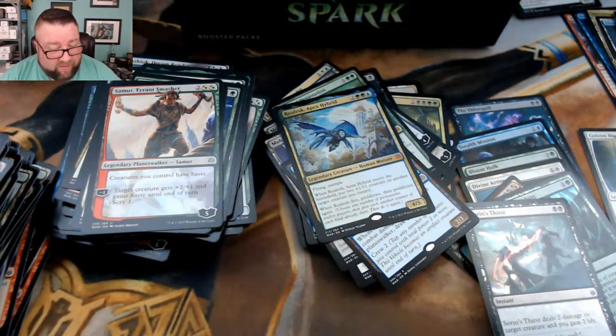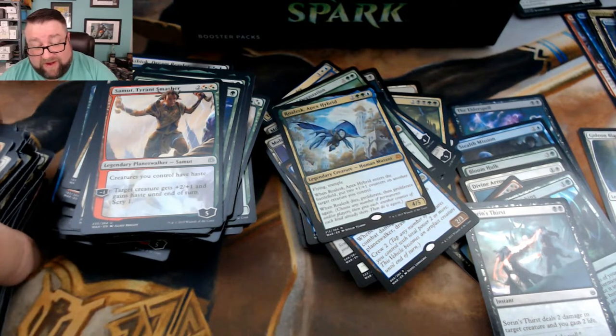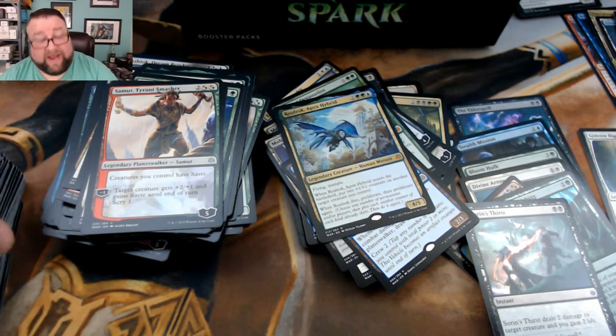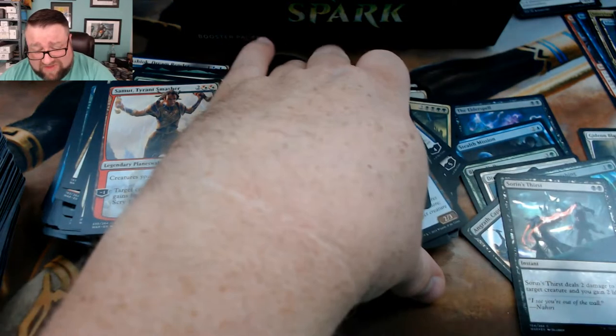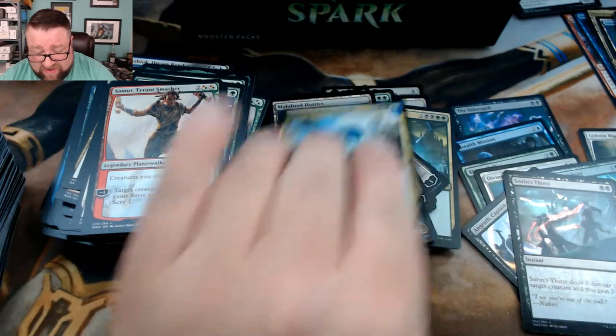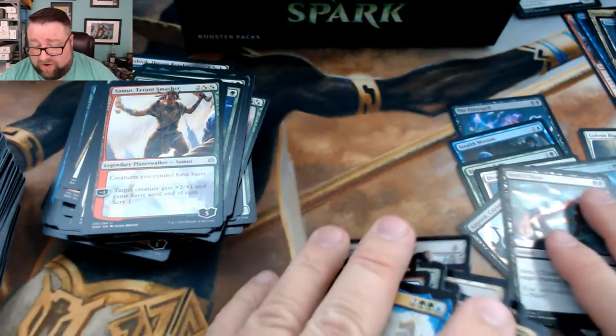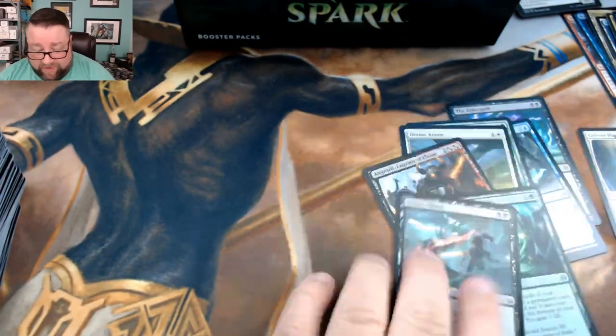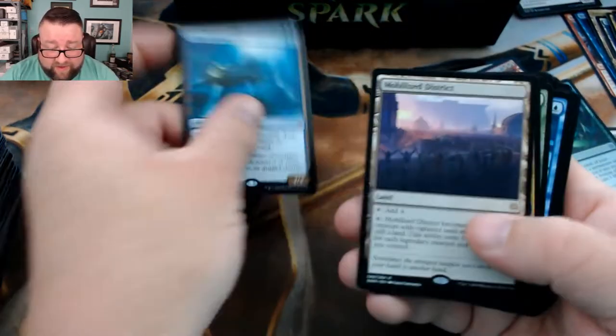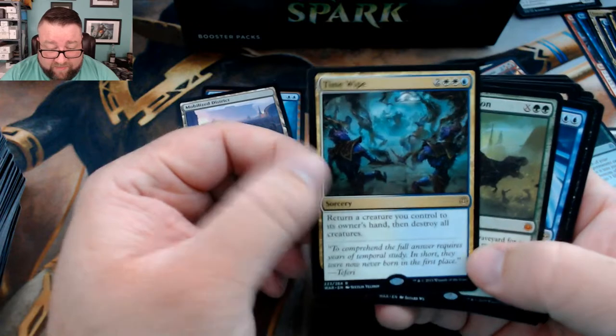I'm not going to say this box was busted by any means, but I'm happy. I think Gideon is kind of up there price-wise; the Elder Spell I really don't know. Let's go ahead and scoot this stuff aside and recap what we got. We did get Time Wipe — seems fun — Finale of Devastation, that thing is just nuts.